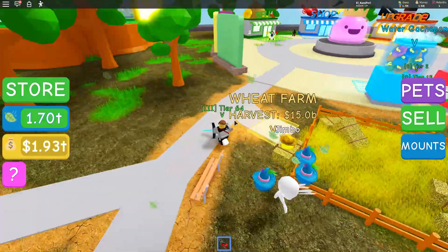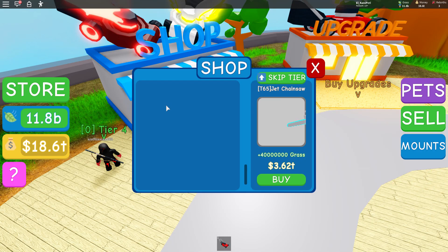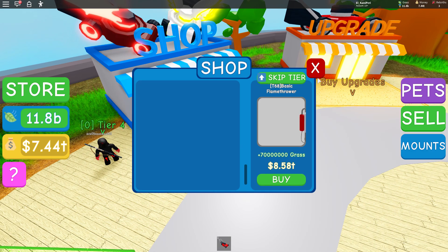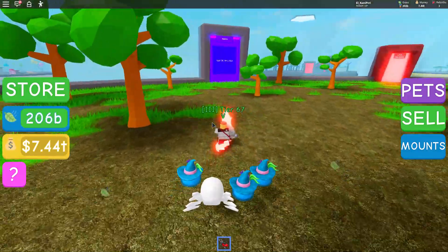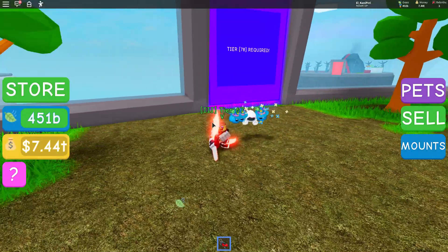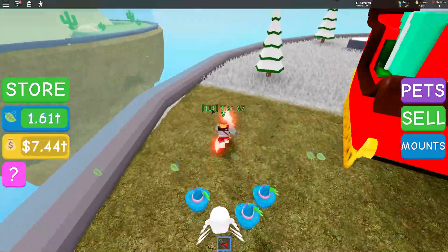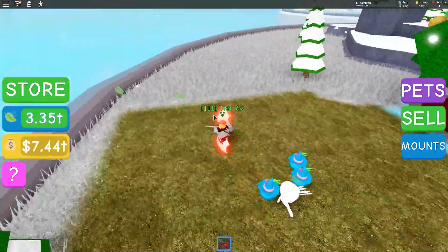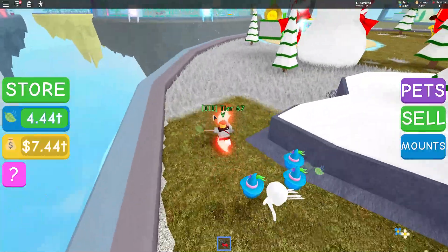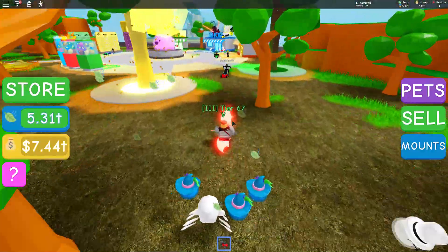So I'm going to sell my bag real quick. I can nearly rebirth again, so I'll be doing that. The way to rebirth is you have to get every single chainsaw in the game — that's what tier you are — and then you've got to run over to this door all the way over here. Tier 78, I'm 67, so I'm just 11 away, which won't take long. I'm going to sell this, buy some more lawnmowers, and whatever I have left I'll spend on upgrading my range or my speed. I got two times speed, so I'm already pretty fast.